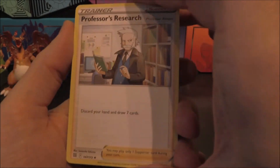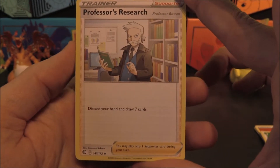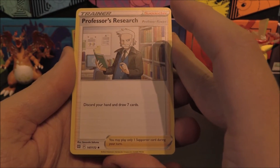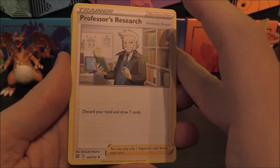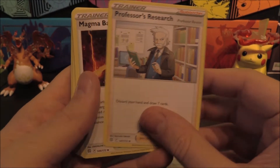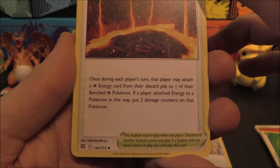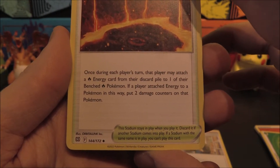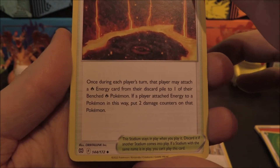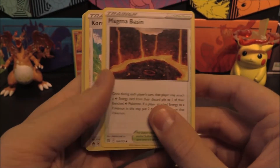That's already a new card from this set — I think it might be a holo. Professor's Research is Professor Rowan, so this is from Shining Pearl and Brilliant Diamond. Discard your hand and draw seven cards — very good during a pre-release to dump off some energy. Two of those. New Stadium card from this set: Magma Basin. Once during each player's turn, that player may attach a fire energy card from their discard pile to one of their benched fire Pokemon — put two damage counters on that Pokemon.